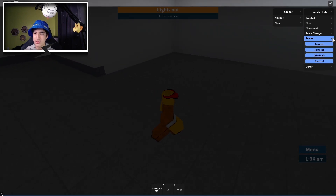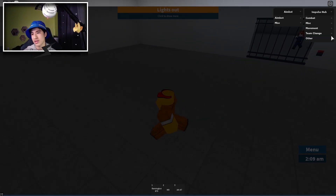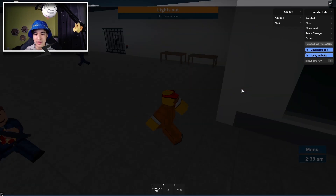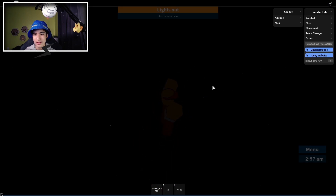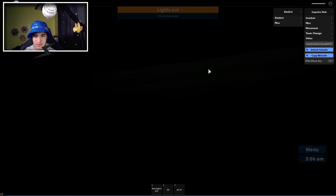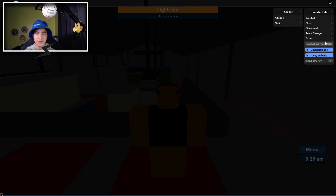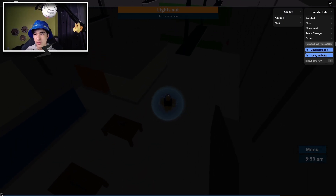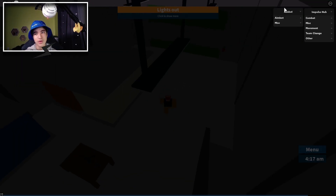Now we're on the team change. So we can choose what team we want — we can go to neutral and kill everybody, that's pretty sick. And other — you also have unlock islands. I think they forgot to update it from another game or something. And also copy website. What we also have is a hide and show key which hides or shows the UI. I think that's pretty much all for this part.